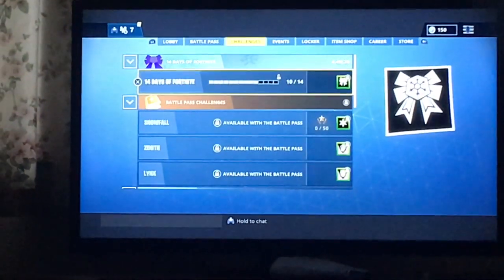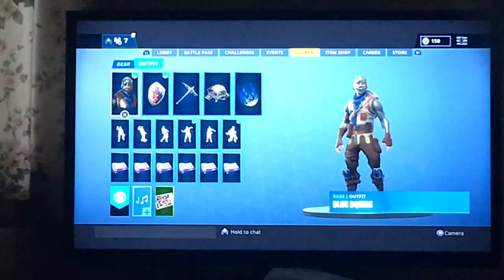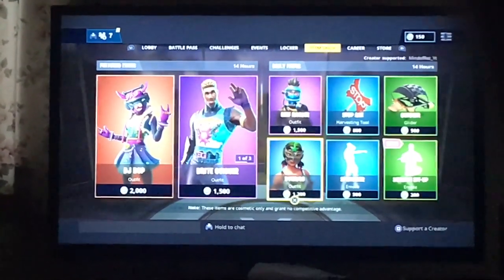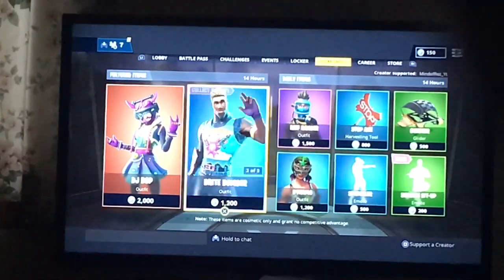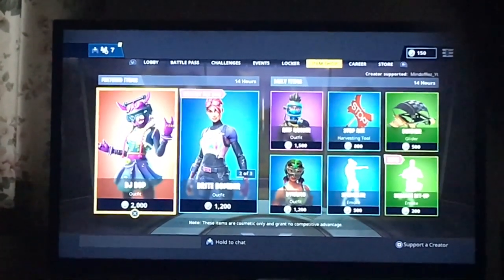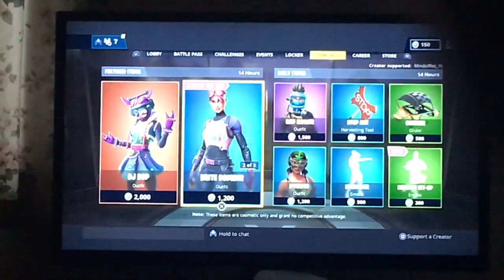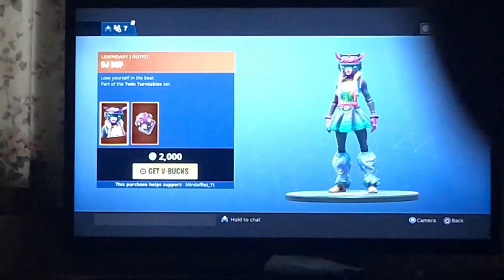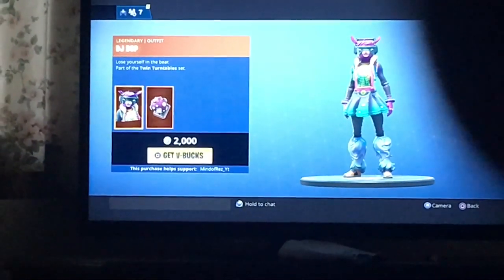Today I'll be showing you how to get any skin, any dance, any pickaxe, and anything from the item shop for free. So what you want to do — I'm gonna go pick any pickaxe — and press the touchpad. You don't want to buy; you want to hold the touchpad.